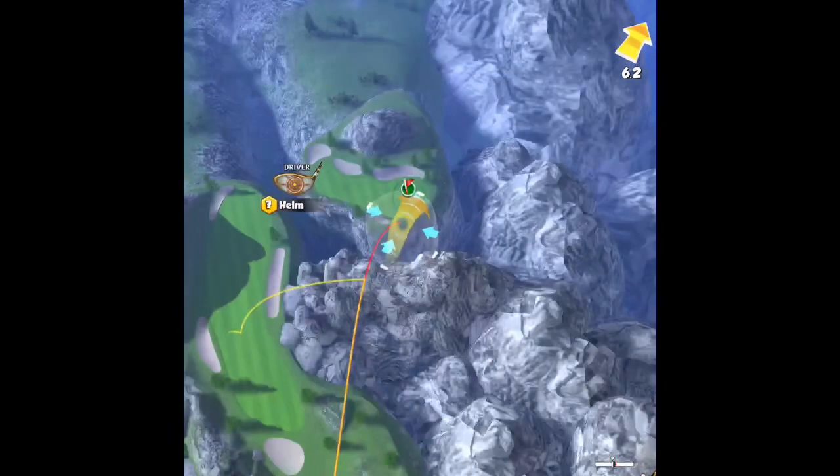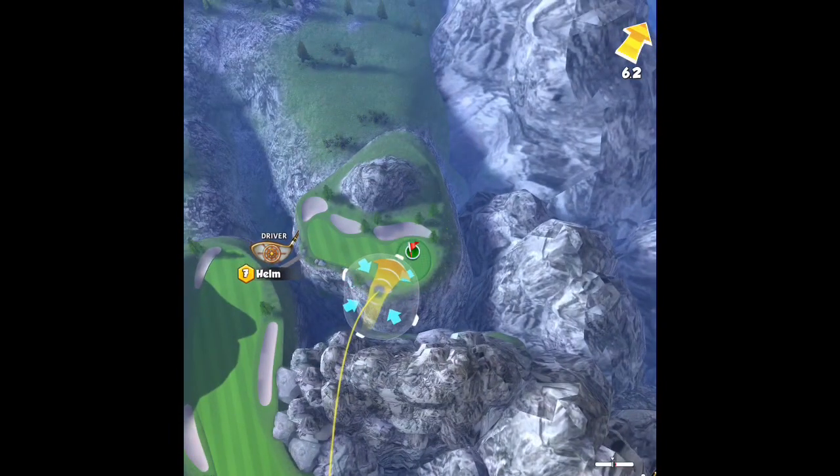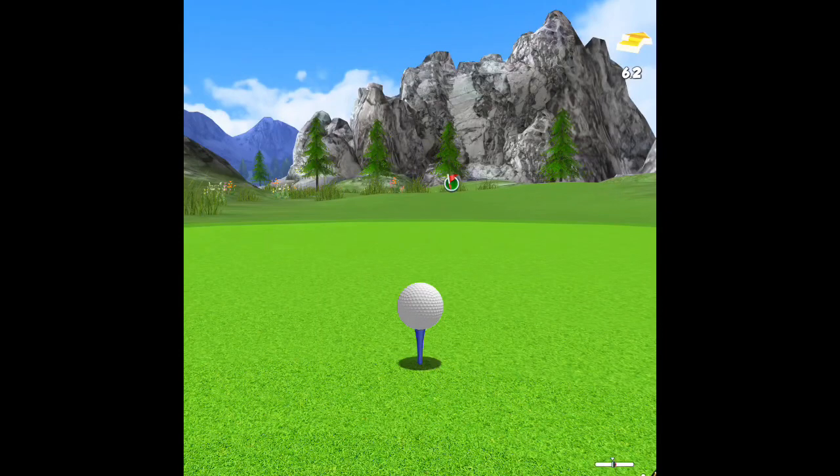For this one you just want to use your backspin driver and your helm. You can get across this mountain, over this mountain with a level 7 helm. You just want to go to that little section right here, the second tier of that mountain where it's cut out right there.